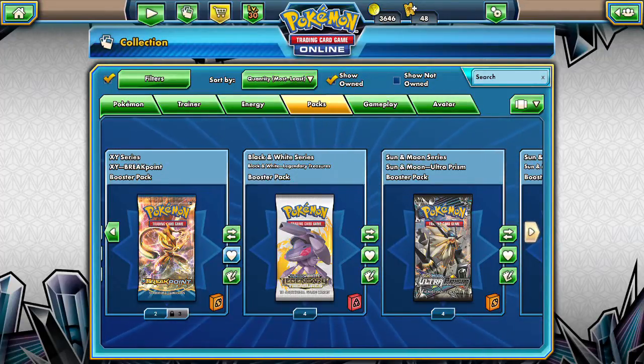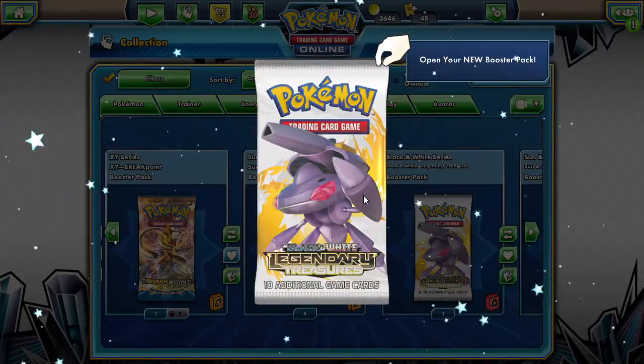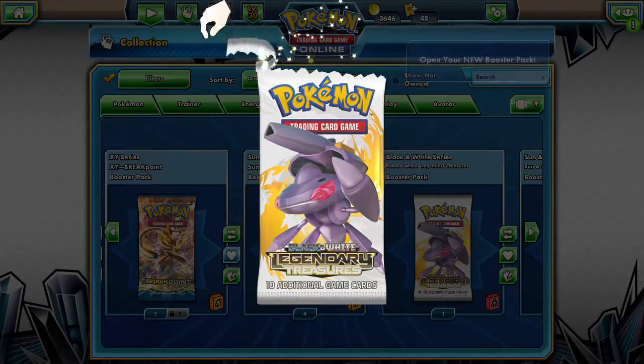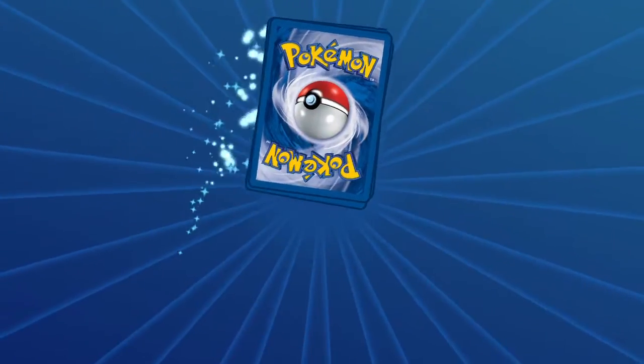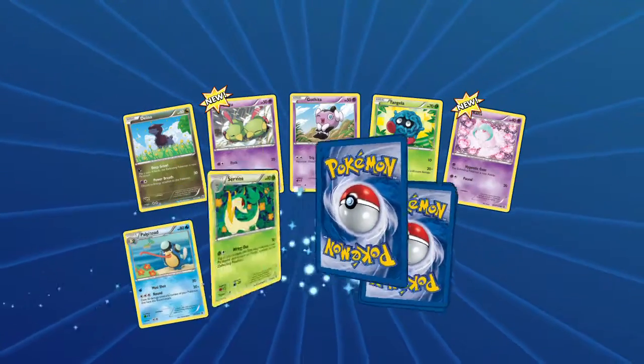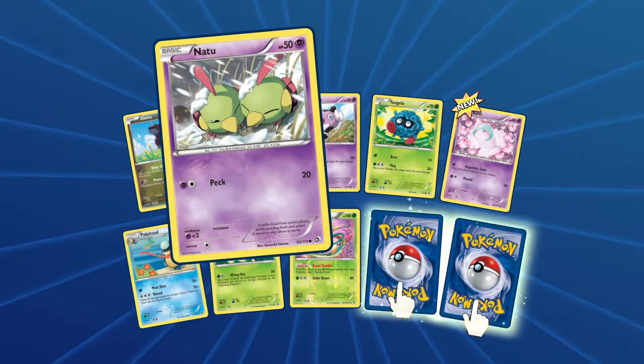Hey friends, DapperDrabby here and we're back again. We have four packs left of the Legendary Treasures and we are trying to get two of them open right now. We got two more for tomorrow, and then we can share some codes tomorrow if you guys want some free packs — I can either trade some or give out codes, whatever you guys prefer.